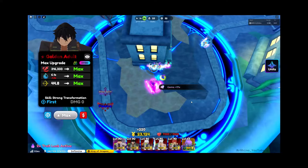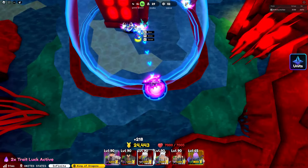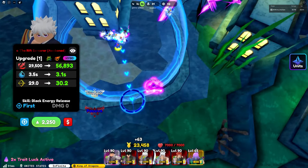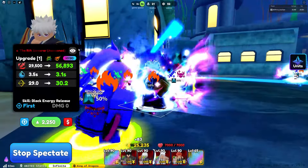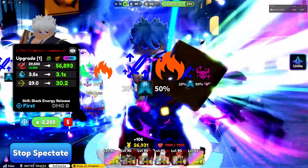He is also a full AOE — who would have guessed! And finally, the last unit we are going to be using is our Rift Sorcerer Awakened. Rift Sorcerer is one of the best secrets with his insane stats, and at later upgrades he will become a full AOE and slow enemies.